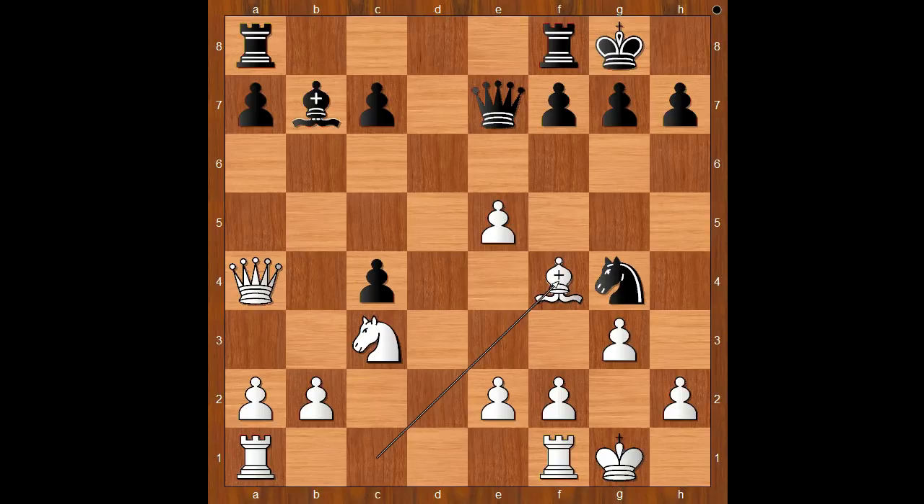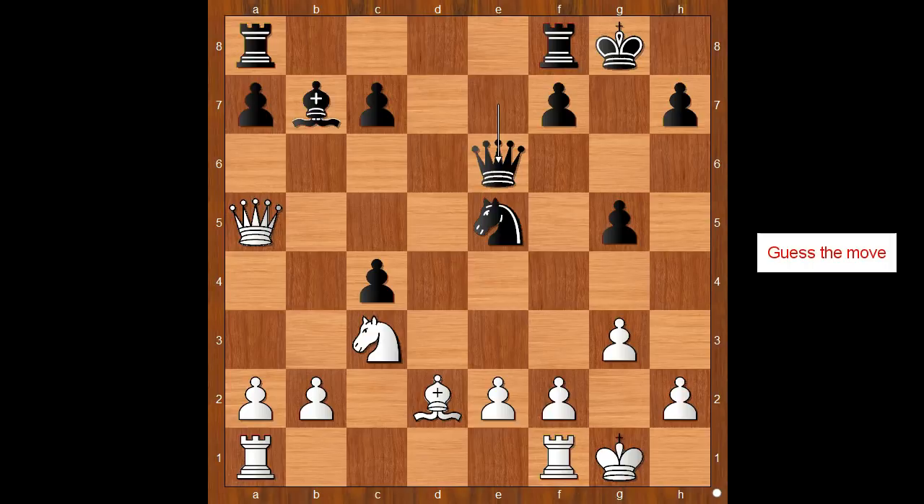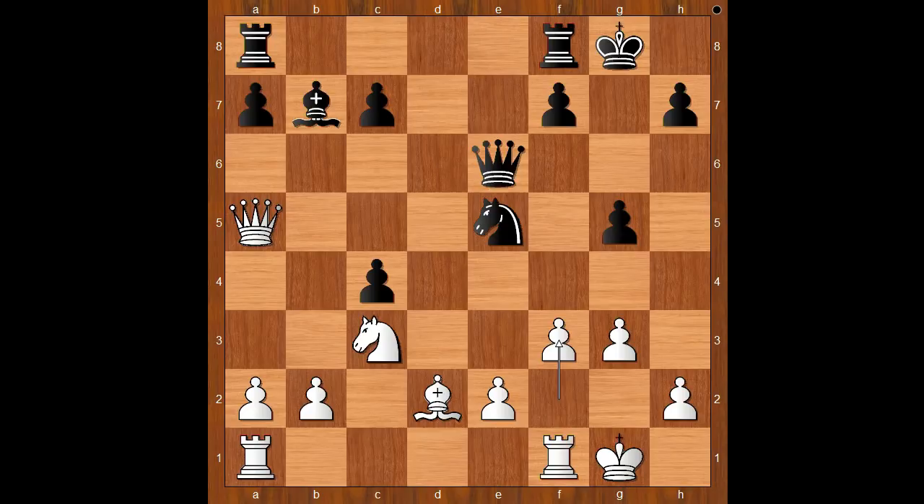Knight to g4, Bishop to f4, g5 — attacking the piece that is defending the pawn. Bishop to d2, Knight takes on e5, Queen to a5, intending Knight to a4 and Bishop to b4. Queen to e6. It is White to move. What would you do in this position if you had the white pieces? Should White grab the pawn on g5 or not? Divya played f3.